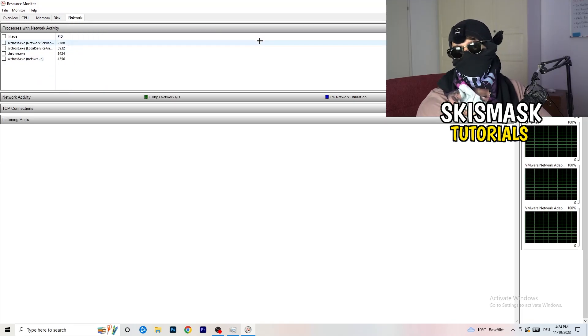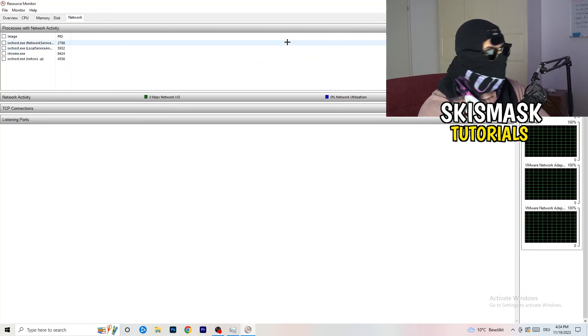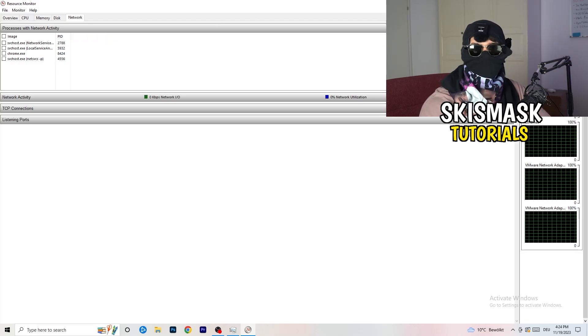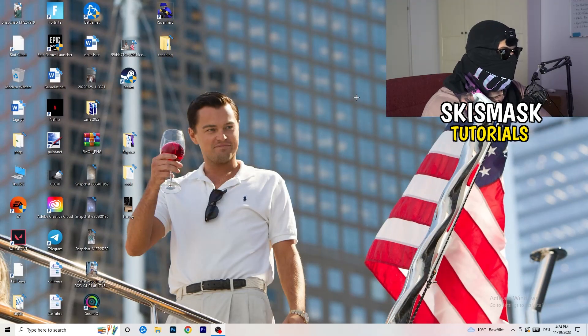Once you're finished with that, you can also use the Overview tab to see every process currently running. Click on the 'Network' column to sort and see only the ones using your network. Then go back to Task Manager for the next step.